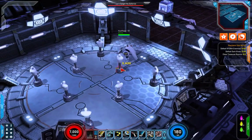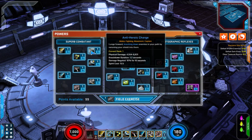Just a regular basic slash — pretty cool animations. Next up we've got Anti-Heroic Charge: lunge forward knocking down enemies in your path by ramming your shield into them. It's going to have a very short knockdown duration, but it is also going to negate ten percent of the damage you take for the next ten seconds.